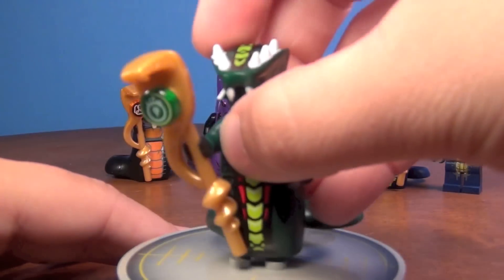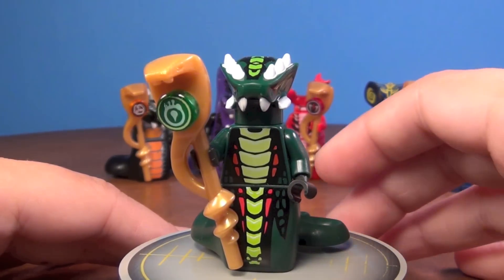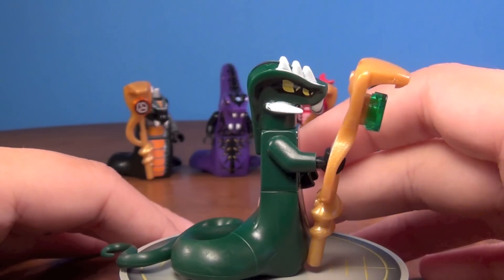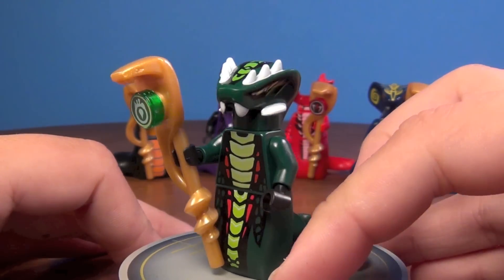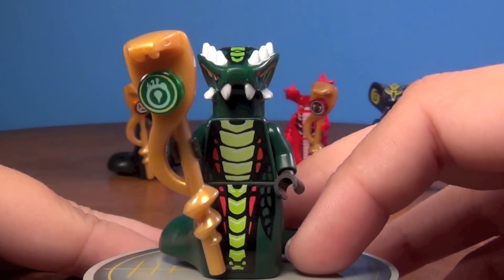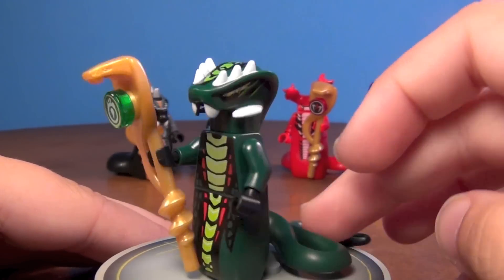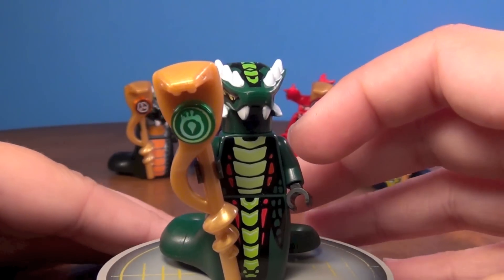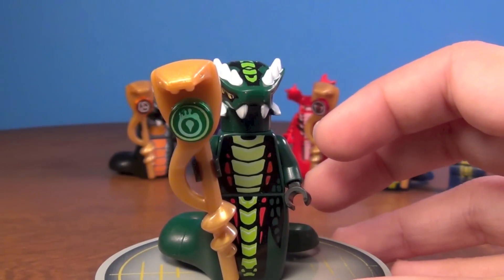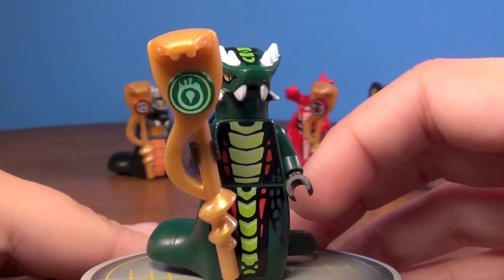Next we go to the Venomari, because they look very cool too. This one is named Acidicus — that's the name of the General. It's another very cool name for a snake, Acidicus. Kind of scary though at the same time, but he's also very cool. He's got the tail like the others, and he does have a staff. If you'll notice on the staffs, each one has the little symbol for their tribe on it — so you can see that's the symbol for the Venomari.